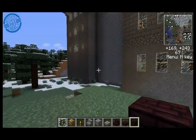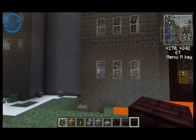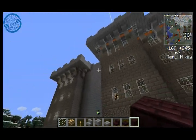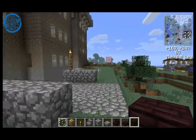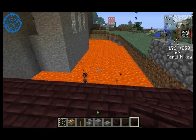It is a fairly tall and imposing facade at the moment. Regular stone below, cobblestone bands, and stone bricks with stone brackets, trim pieces, and corbels up at the top. There's also a nice bubbling lava moat.